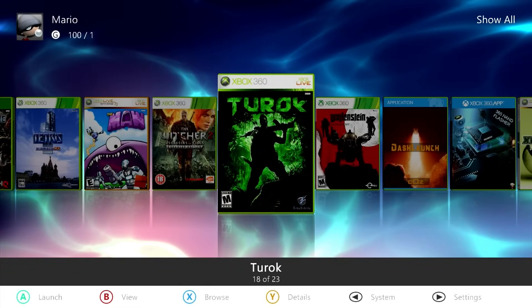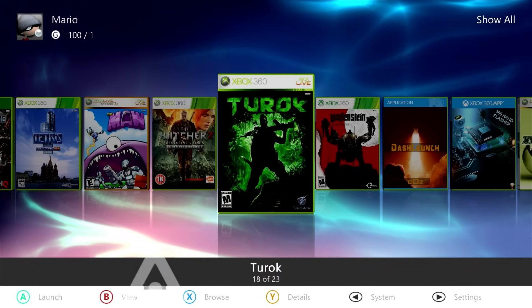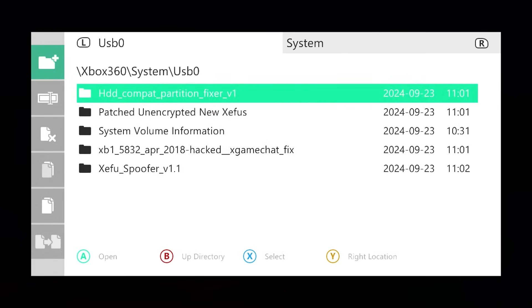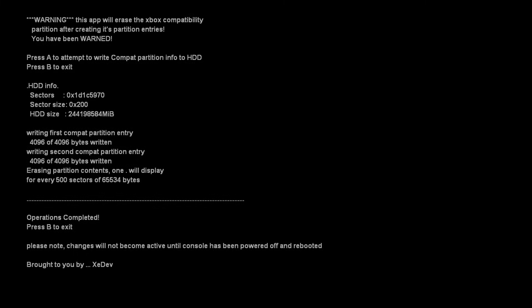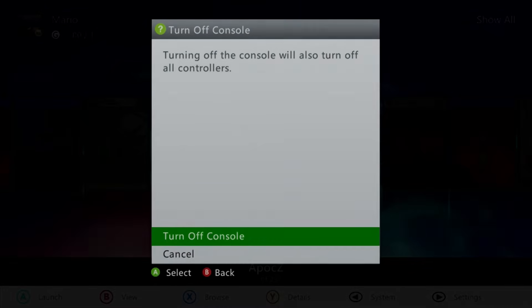Navigate over to your console and plug in your USB drive. In Aurora, press the back button, go to the file manager, and go to your USB drive. The first thing we're going to run, if you haven't set this up yet, is the hard drive compatibility partition fixer. Tap A, find the default executable, and tap A again. It will create the partition info on your hard drive. Tap A to continue, give it a few moments, and once done, press B to exit. Then do a full reboot — hold the guide button, turn off your console, and turn it back on.